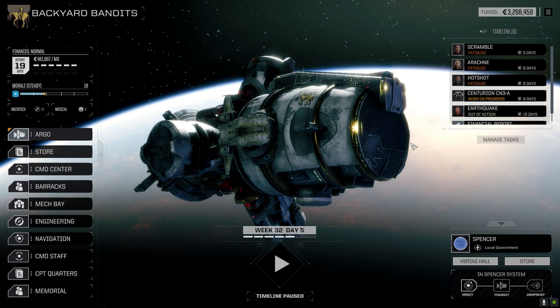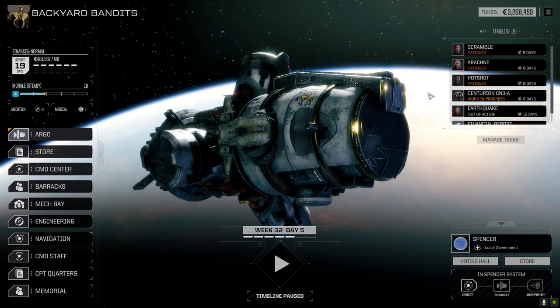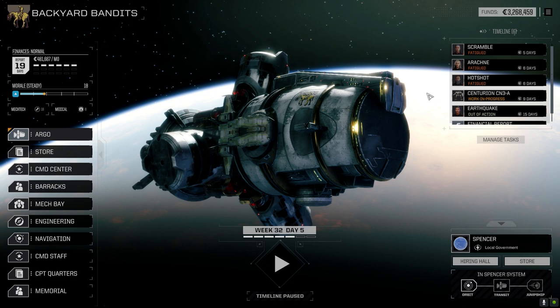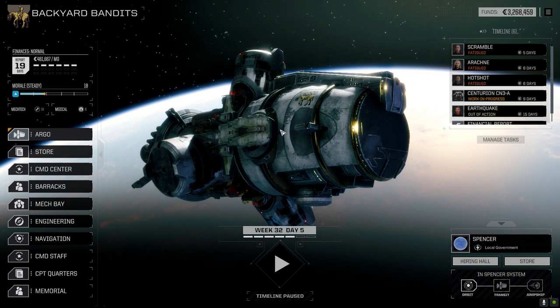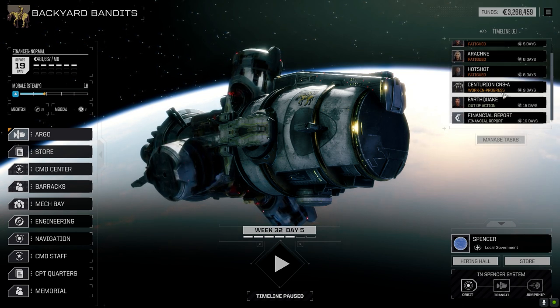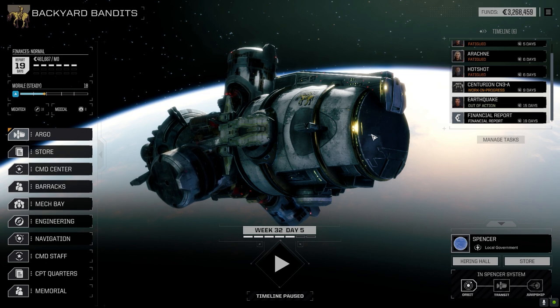Anyway, I'm going to end this episode here. I'm going to get the Centurion rebuilt and figure out what we're going to do ballistic-wise with that thing - I don't want to turn it into another missile build. We'll figure out what we can do ballistic-wise, we've got a few things available. It's not going to be incredibly powerful but we've got a few things we can throw in there. I hope you enjoyed it - if you did, drop a like, and if you haven't subscribed please feel free to subscribe. You can also drop comments in the comment section below. Until next time, we'll see you later!